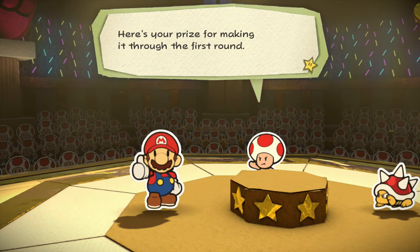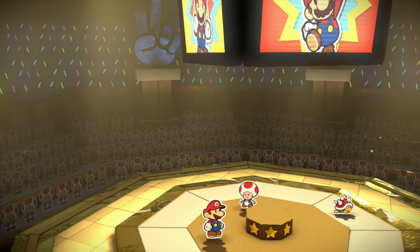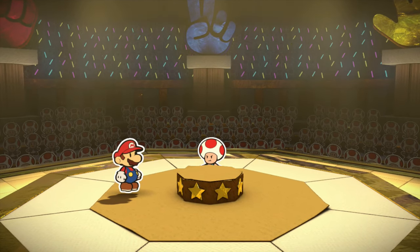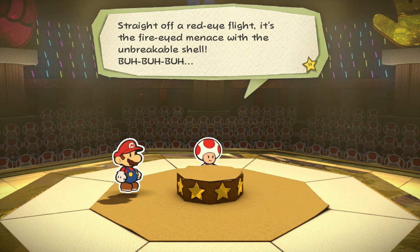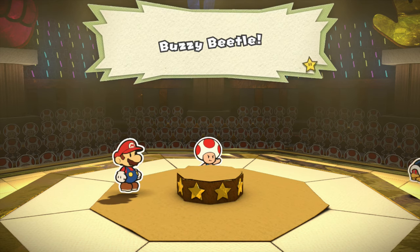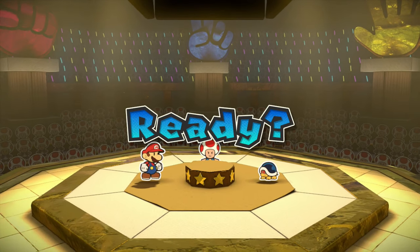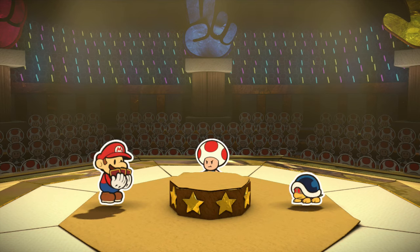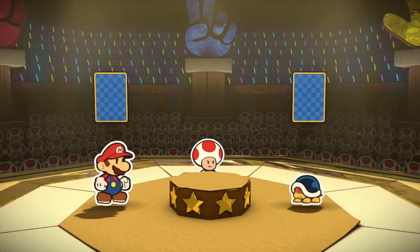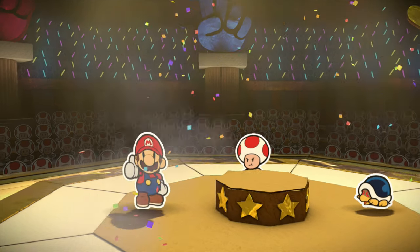Mario! Here's your prize for making it through the first round. Your second round opponent - straight off a red-eye flight, it's the fire-eyed menace with the unbreakable shell - Buzzy Beetle! Round two, Mario vs Buzzy Beetle. You're not going to use scissors, so I think I'll go with paper. Mario! Here's your prize for making it through the second round!